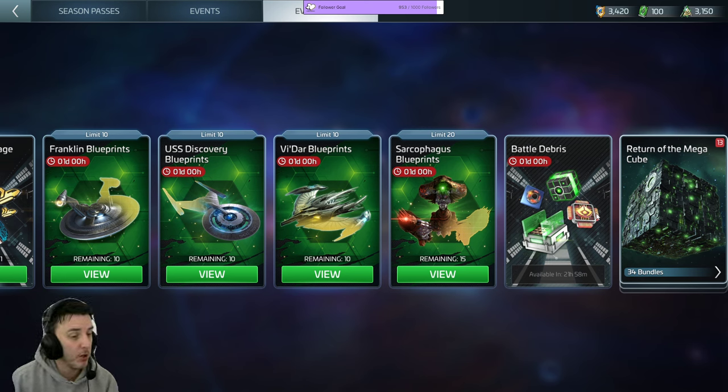Olympus, you got four-star ship parts in your bundle and you're Ops 40? I would think it would start in the 40s, because obviously if it's giving four-star ship parts, you're not going to get that when you're still in your 30s. So I guess that's good.